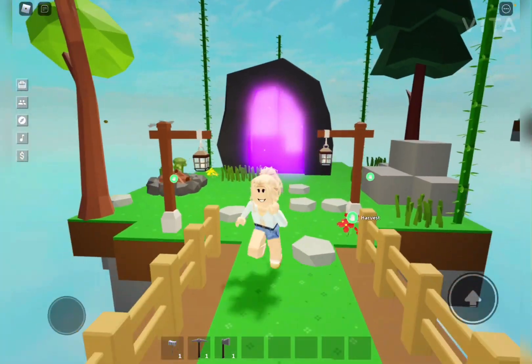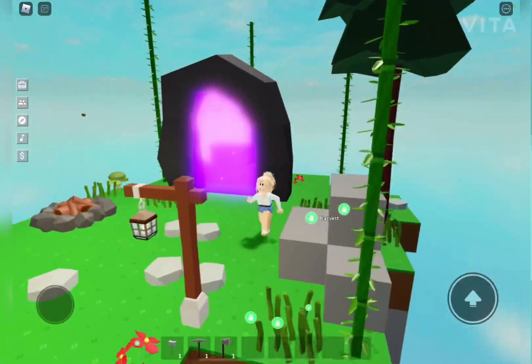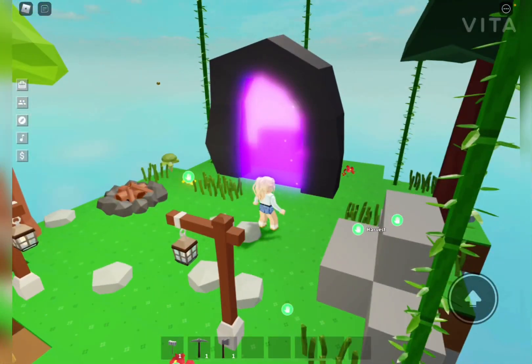First is my little nether portal island. I just have my nether portal on it and I decorated it and put some bamboo around it. It's really cozy.